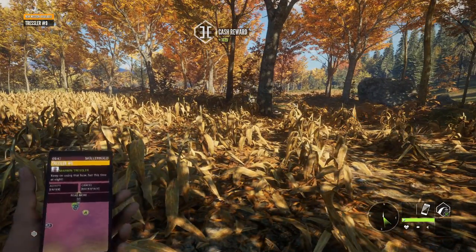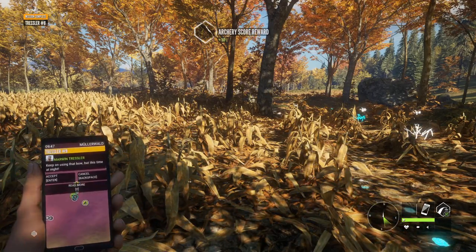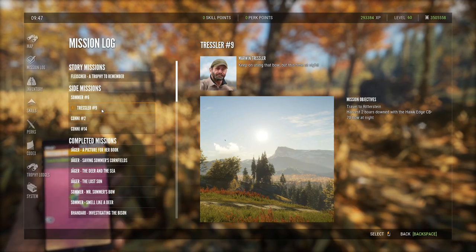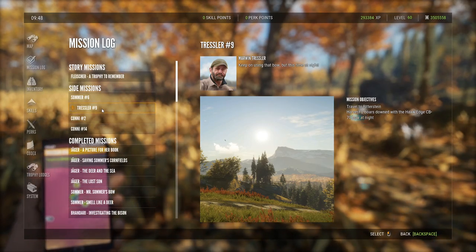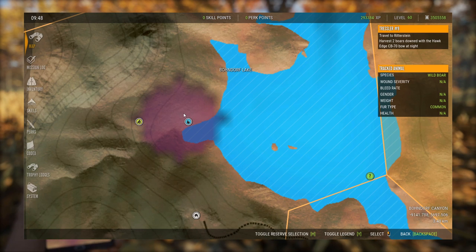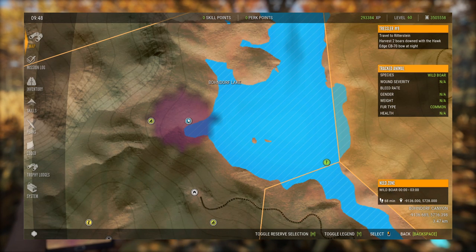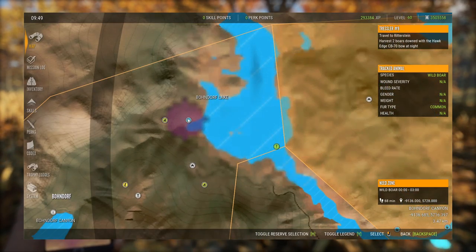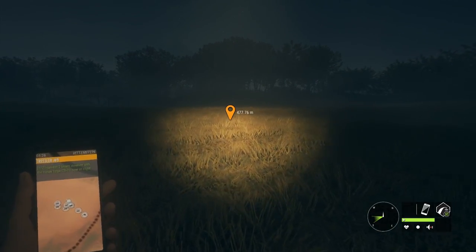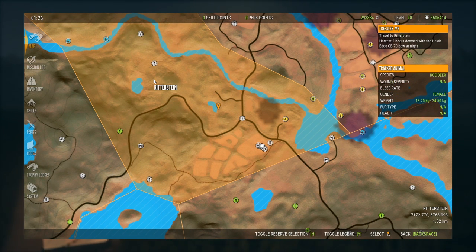I think this will be the last mission before the diamond, and it's using the bow at night, so hopefully it's only one pig this time. Of course it's actually two. Since it has to be at night, I think we should go up to that drink zone that we had because there were more than two left alive there. Slight change of plans - I didn't realize the mission actually requires us to go to Ritterstein for this. I want to try these couple of little lakes because along the river is difficult if there's no crossing and the boars are on the other side. So I'm hoping these lakes could have a drink zone for them.